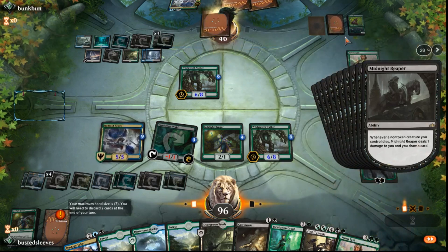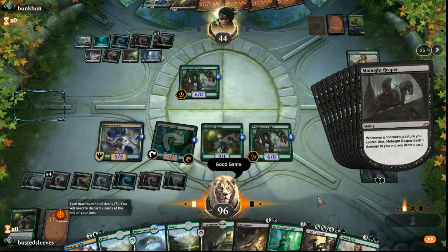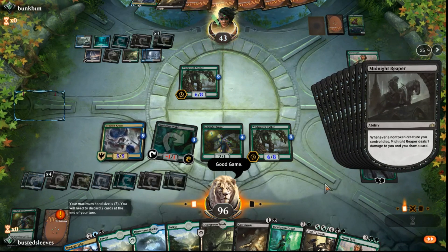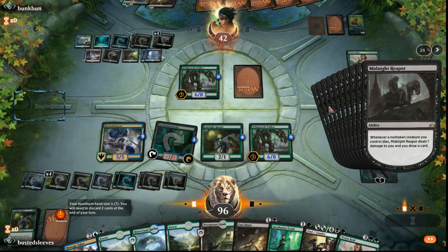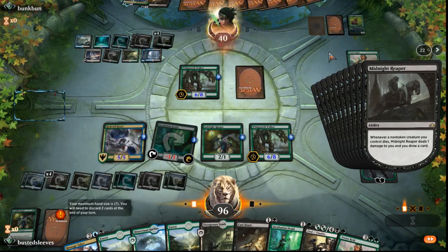I have 28 Midnight Reaper triggers in this deck with 20 cards left in the deck. So I'm going to take 28 damage, draw 28 cards, and I only have 20 cards left in my deck.